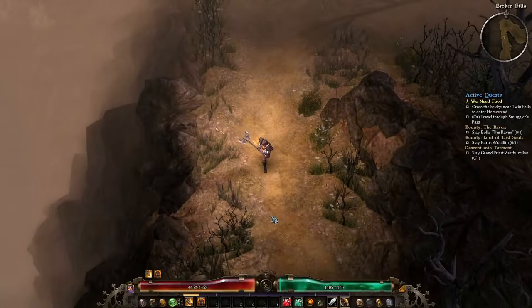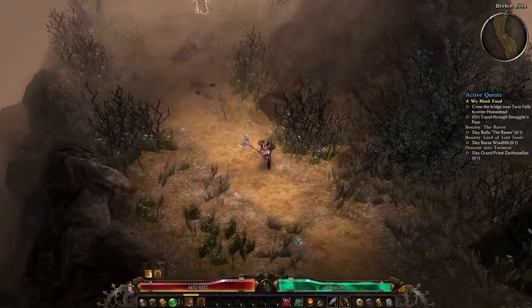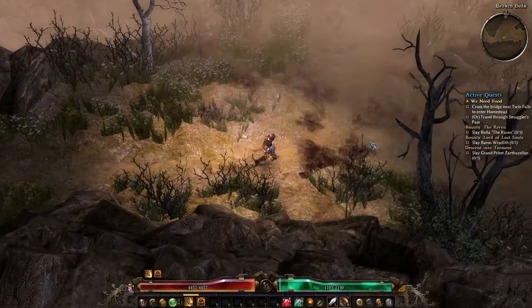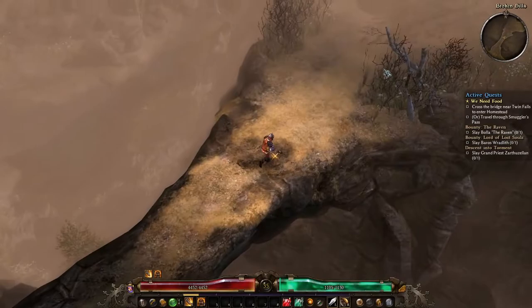The only spot we could possibly have a side quest would be down here at the inside curve of this path. I don't think we do. So this is the way we were supposed to go all along — and actually it's the only way we can go. The only other exit is the one at the north end, and map-wise that just leads us back to the intersection.